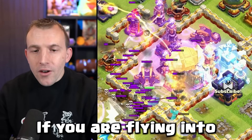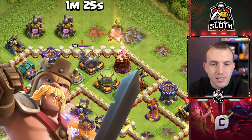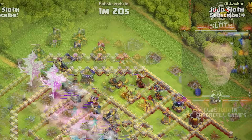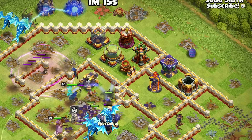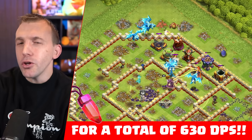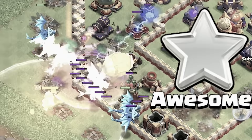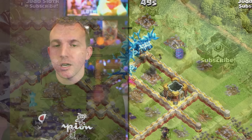If you are flying into the town hall, you can use the stone slammer, but if you're not, you can use the battle blimp as I did. Let's freeze this raged-up multi-inferno because that's going to do a lot of damage. King's still doing good on the outside with the vamp stash equipment. Rage those E-drags through the back area. You can also use the rage gem gear for the grand warden, which would give your electro dragons 50% extra damage, but you tend to use a lot of rage spells anyway, which provide 180 extra damage, and they do not stack. That's why I like the eternal tome for the grand warden — it also gives you that flexibility of getting the battle blimp all the way through the base. As long as you set the funnel for the electro dragons, they can cruise through the base.